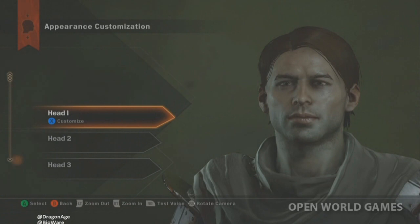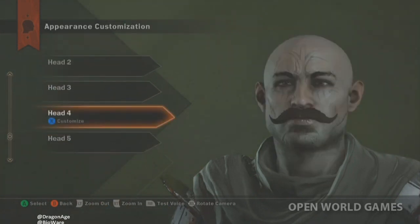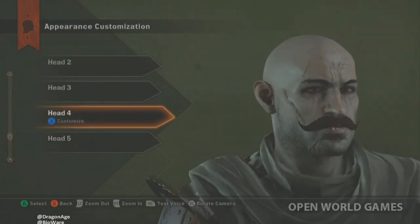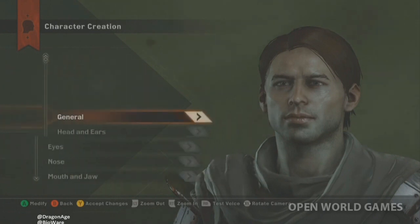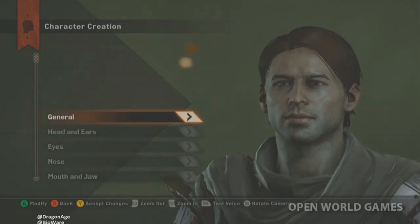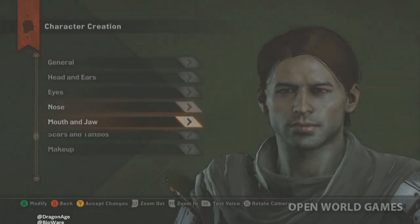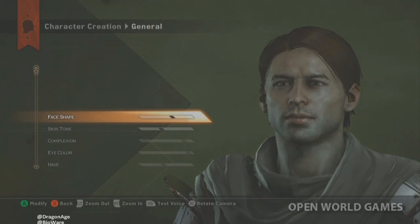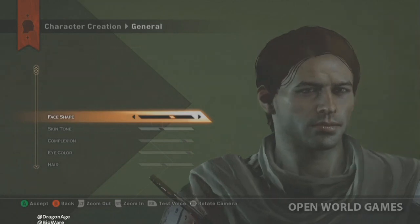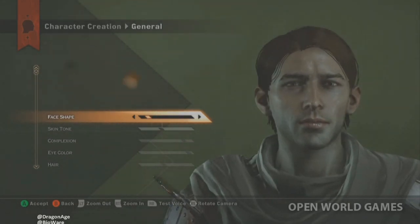There are default heads that we start you with that you can then customize. This guy — the 'punchy prize fighter' — he's won more fights than he's lost, that's what that face says. Now I'm customizing this particular character. There's a whole bunch of different categories here. If we go into General, there are some sliders — we have a really cool system to give you a lot more control.